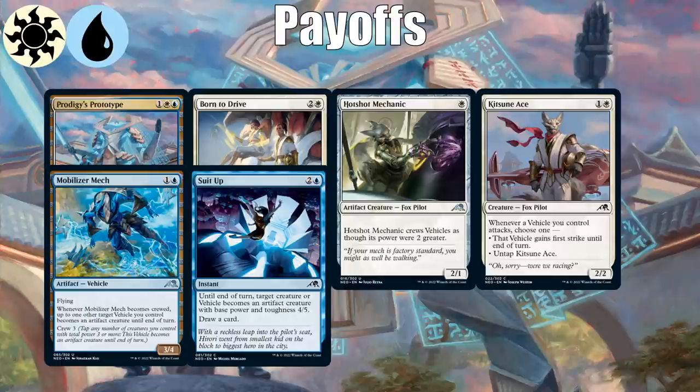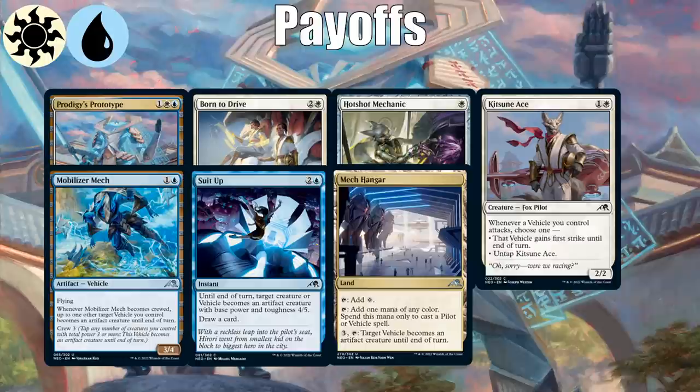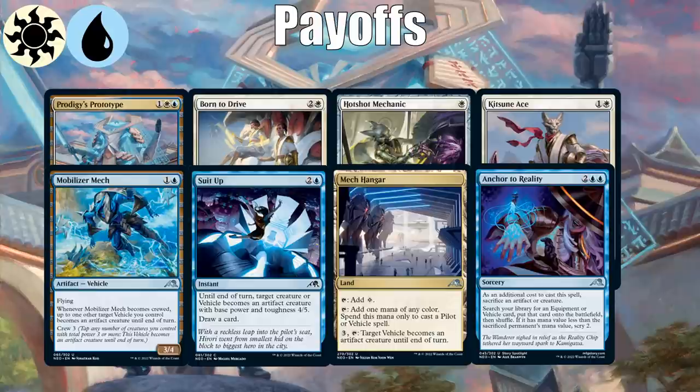Suit Up gives a creature +3/+3 and can crew a vehicle until end of turn. It has a cantrip attached, which makes it not unplayable, but I don't think it's that good. Mech Hanger is a sweet utility land similar to Mobilizer Mech and Suit Up — you can pay mana to crew a vehicle, and it taps for mana of any color when casting a pilot or vehicle. Anchor to Reality might be slightly better here since this deck has more vehicles, though tutors are usually underwhelming in limited.